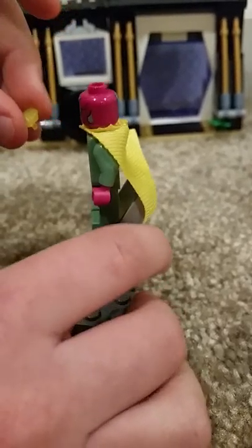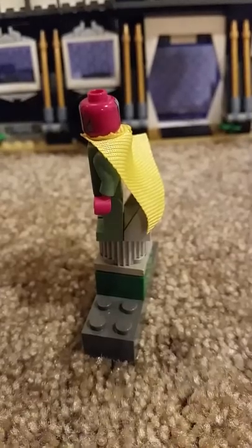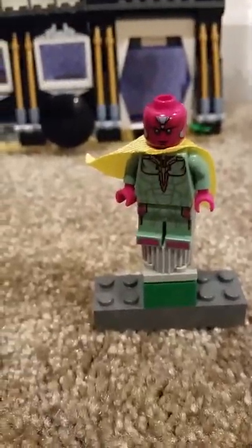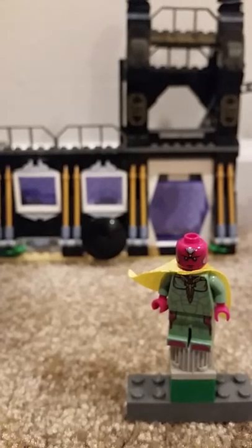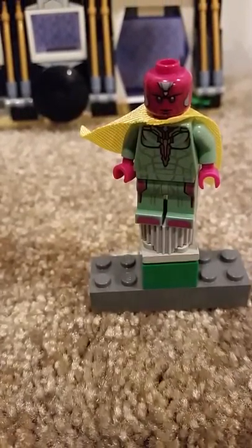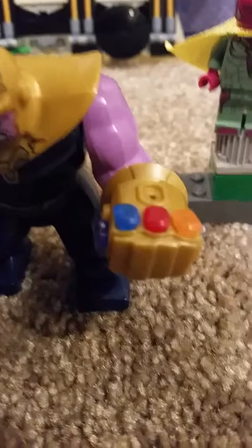Vision is basically like this robot guy, and what controls him is this yellow stone called the Mind Stone. You can put the Mind Stone in Thanos's gauntlet. Here's Thanos — you can put the stone right in his gauntlet.